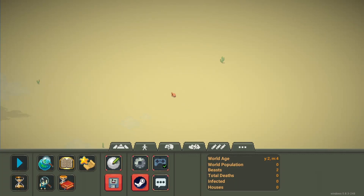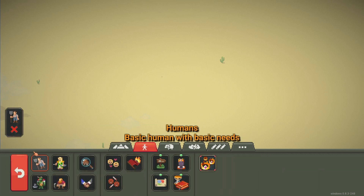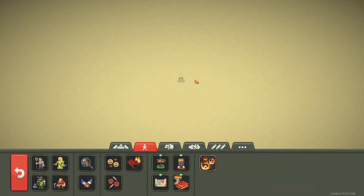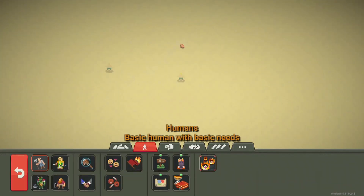I had a few comments asking how to add traits in WorldBox. Let's spawn a human and see if he has some traits. He's not going anywhere — this human does not have any traits. Let's spawn someone else — he also does not have any traits.